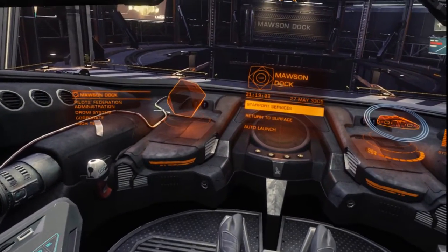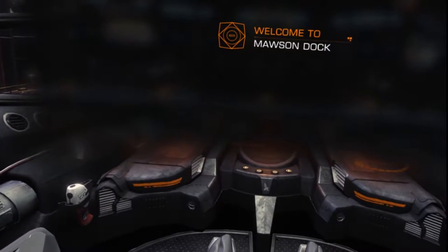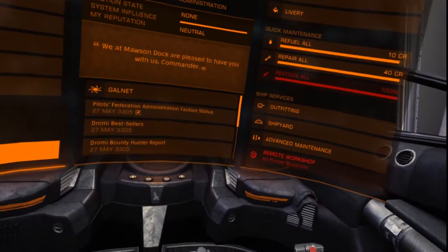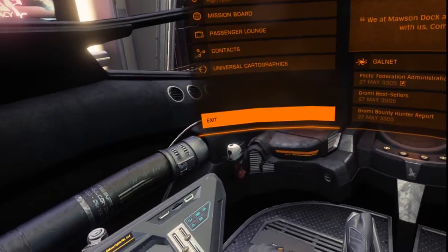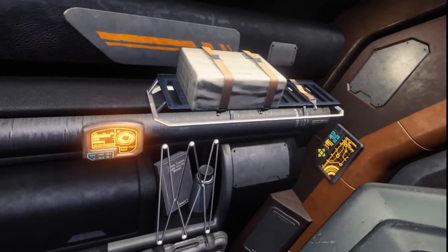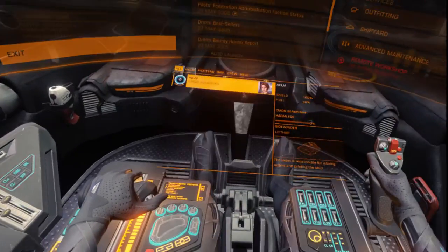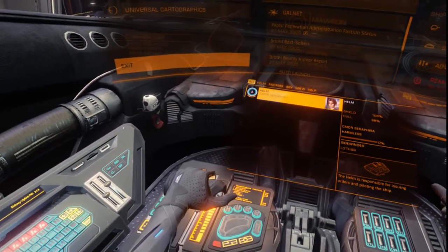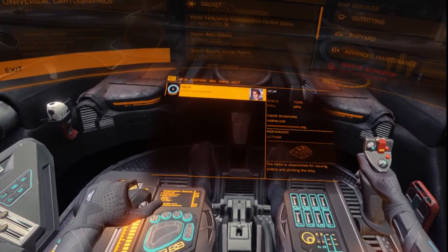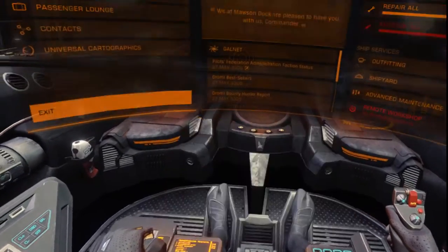Let's head into the starboard services quick here. So I'm playing this on my Oculus Rift, so you can look around your cockpit really well. You can look around behind your cockpit, but you can see the arms — I'm not moving the arms, that's just part of some random animation I guess.